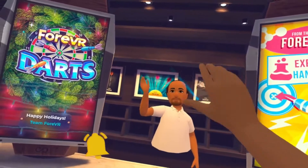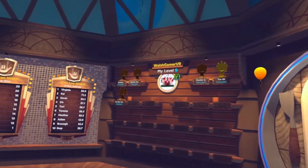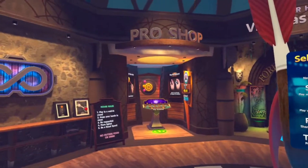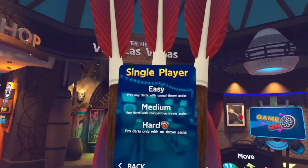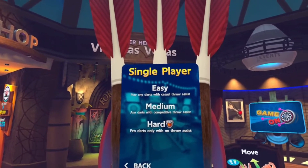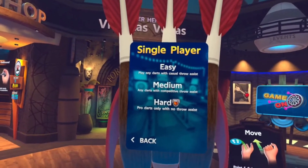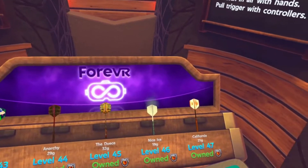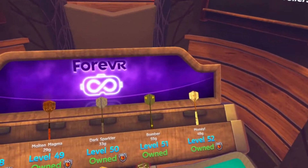So this is the lobby where you start. All of your trophies, scoreboards, and all your darts you can pick up are here — there are so many unlockables when you're playing. You can play on easy, medium, or hard. Thank you to 4VR for the game key and for unlocking everything so I can show it all to you.